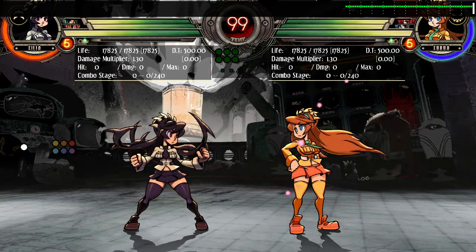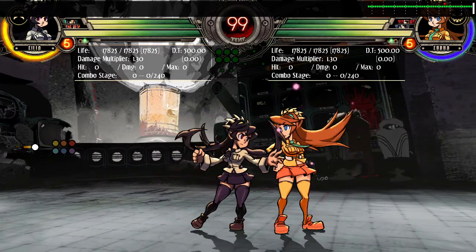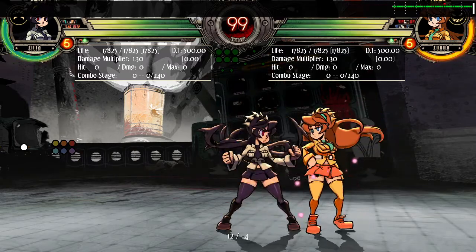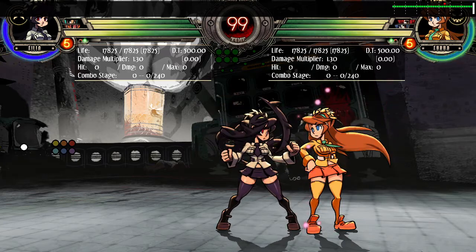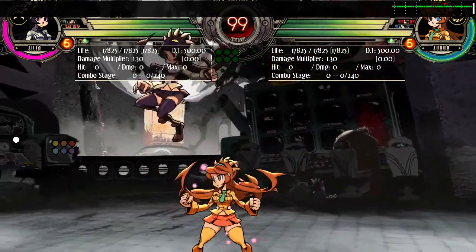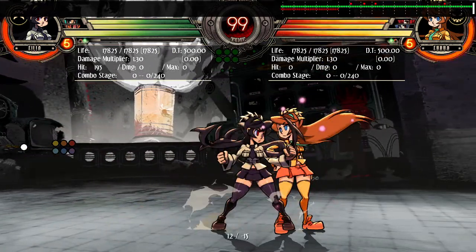This does not apply to everyone though. For example, crouching heavy punch is minus 15, punishable. Standing heavy kick is minus 15, punishable. But standing heavy punch for Filia is actually minus 4. The quickest jab in this game is 5 frames, meaning this is completely safe from the entire cast. You need to know those things.